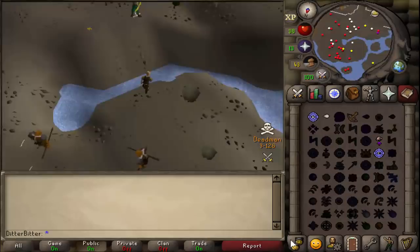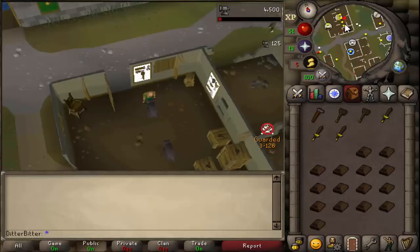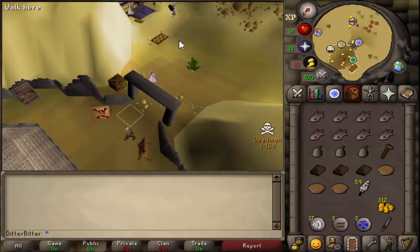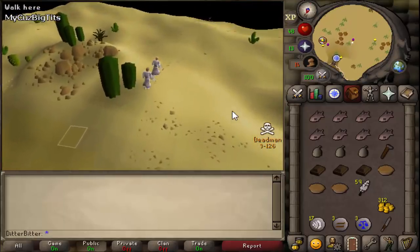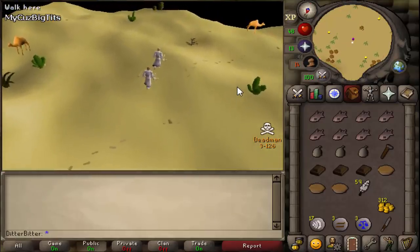I just got 60 range, so it's time to start questing. The first quest is the Tourist Trap — there's the 20 smithing requirement. The reason I'm doing this first is the past two tournaments I always get ragged at Tourist Trap. It's one of the easiest places to rag because you have to go through a long dialogue with a guard and all anyone has to do is ball to you once to get you through the dialogue.